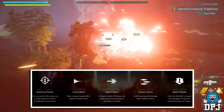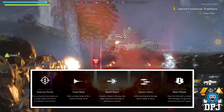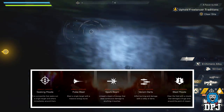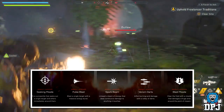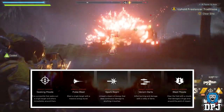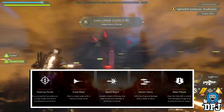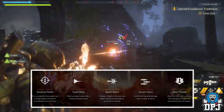The right bomb ability is called the Assault Launcher. You start with the Seeking Missile — fire a projectile that seeks out a single target and others immediately around them. Upgrades include: Pulse Blast, a massive energy burst on a single target; Spark Beam, a continuous beam of energy damage; Venom Darts, a volley of burning acid darts; and Blast Missile, a missile that damages a huge area around the point of impact. Pretty darn sweet.